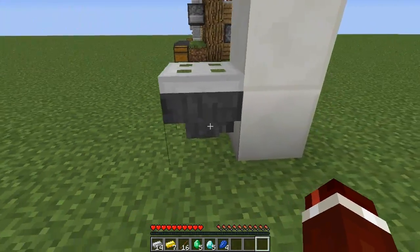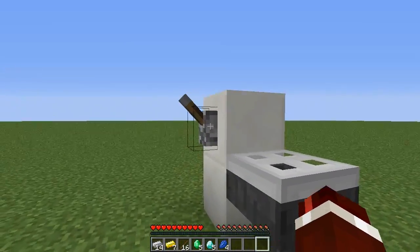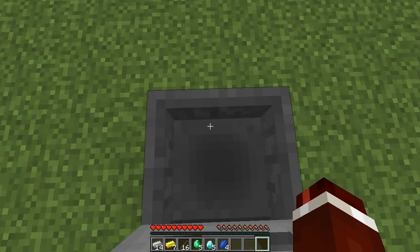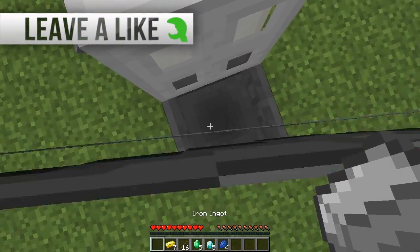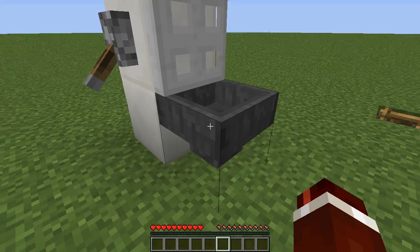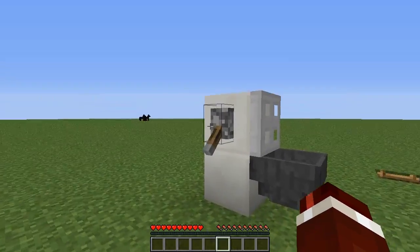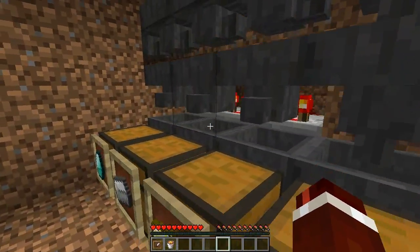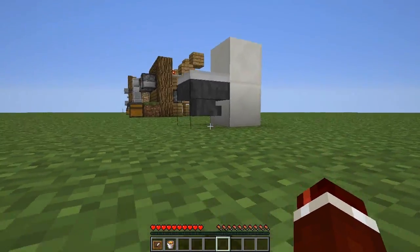So people wouldn't expect this. They'd look at this and think it's going nowhere — it's simply just a hopper. But if I go ahead and open up the toilet here, I'm going to throw all these items in my inventory into this hopper. And what this is going to do is actually get sorted. So as you can see, they're all gone from this hopper here. If I go down this ladder into the secret room, the items are actually being sorted underneath.